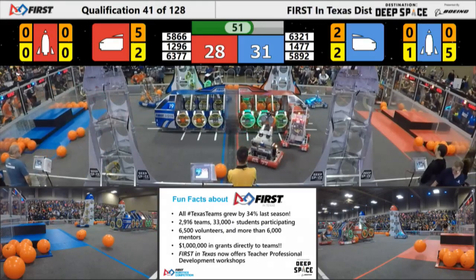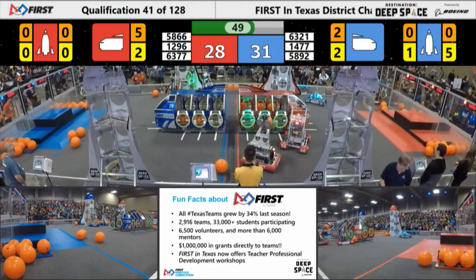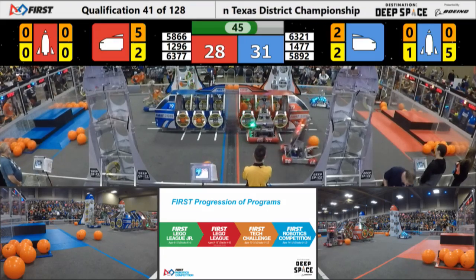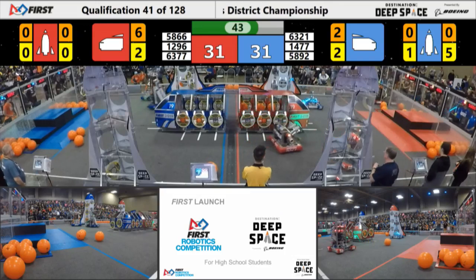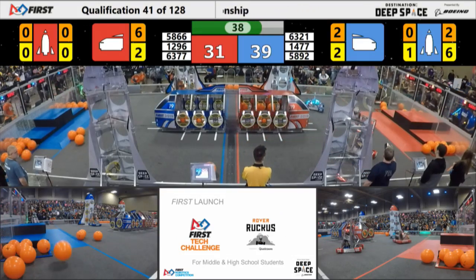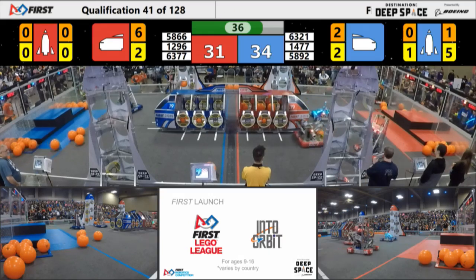63-77, Howdy Butts on this side of the field trying to get more cargo into their cargo ship. Their alliance partner's a little bit in the way, but they work past them, and there it goes — cargo into the red cargo ship. 40 seconds left, and we're all square at 31. The end game will probably determine this result.